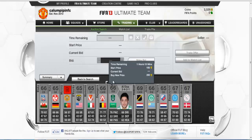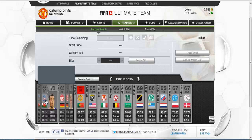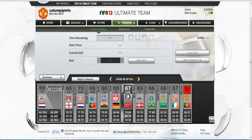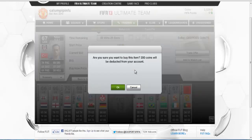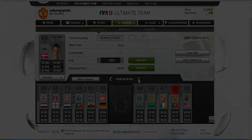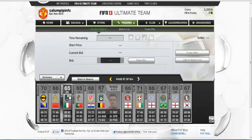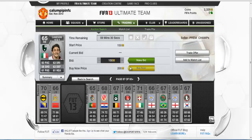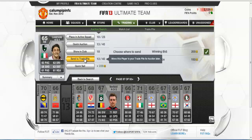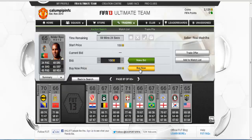You basically put in the auction search a 200 coin buy-now price. You go up to about page 90 and search for 200 coins, and you buy any rare players. This is a rare player and you send it to the trade pile. You go around to the 59-minute mark, look at the players that are around, and send them to the trade pile.